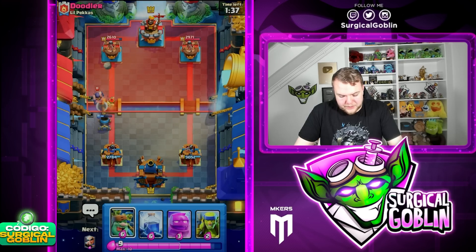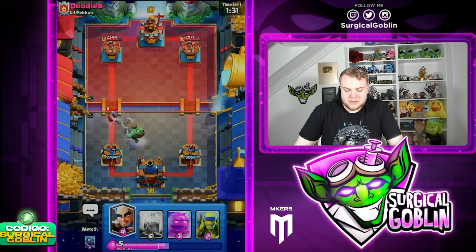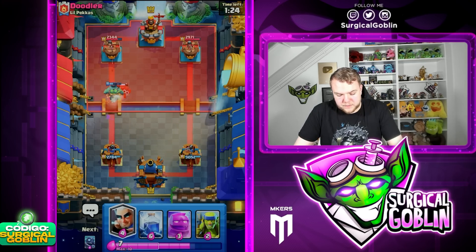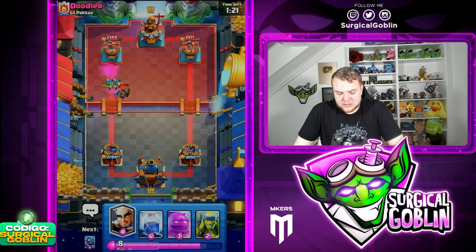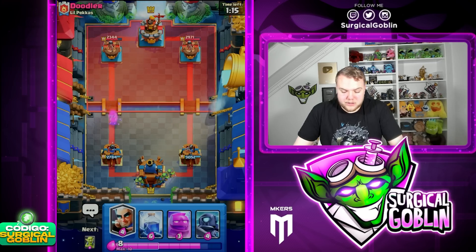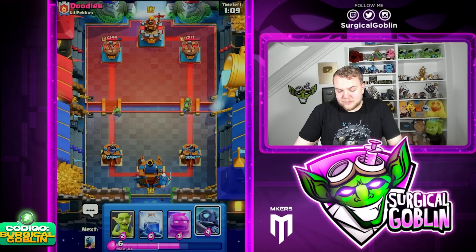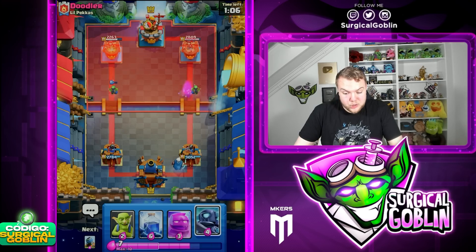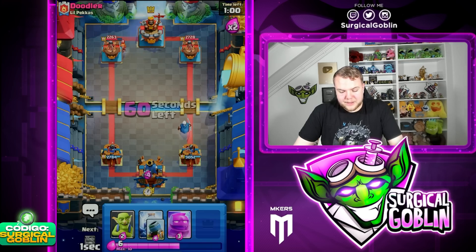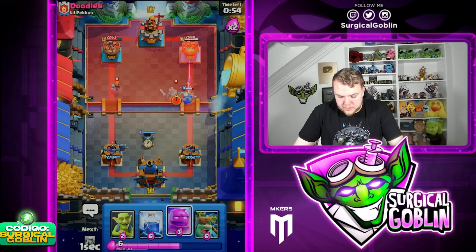The awkward thing is our side card. I think the best thing we could do is Goblin Giant on defense to distract the Executioner and then get a nice lineup with the Magic Archer afterwards. I don't really want to use my Elixir Golem to win — in some situations it could be decent, but now that we have the Goblin Giant it's not really going to be a very useful card in our deck. Let's set up Mortar defensively.